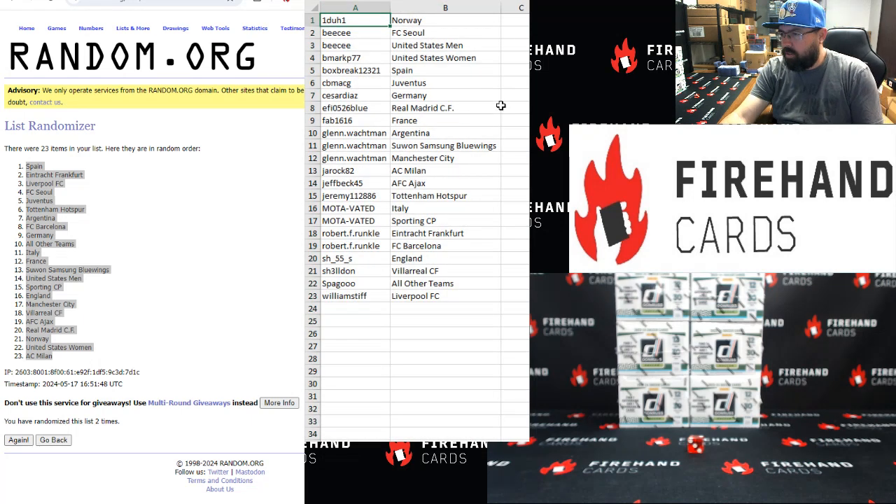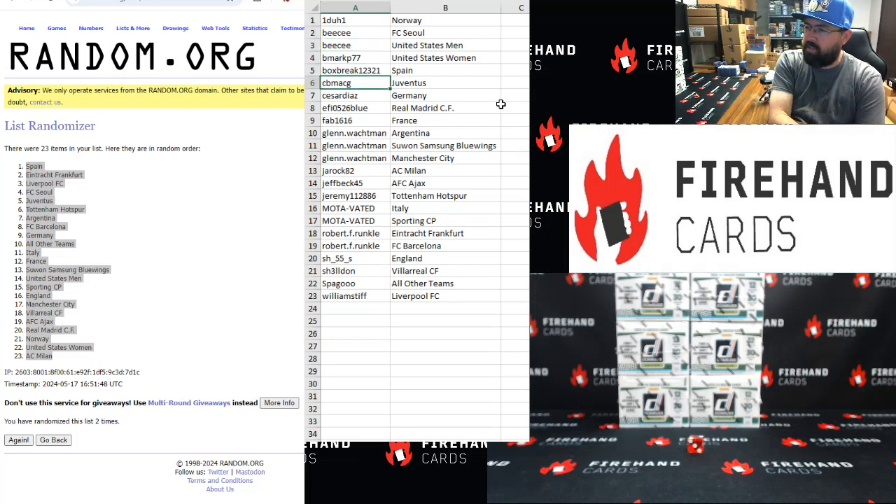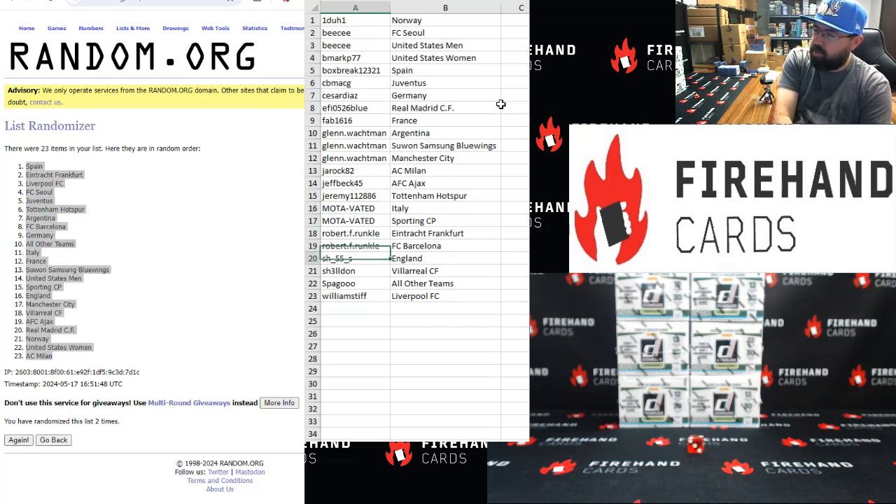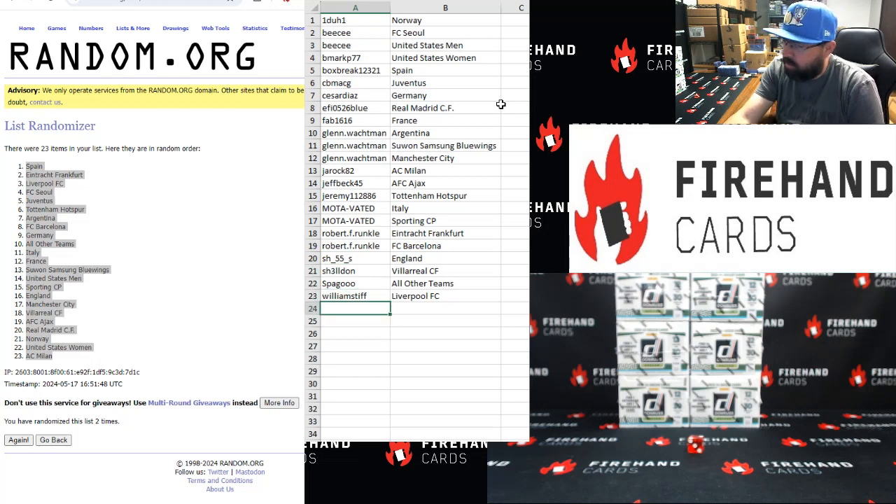Participants and teams: 101, Norway, BC, FC Seoul, Team USA Men, BMark, Team USA Women, Box Break, Spain, CBMACG, Juventus, Cesar Diaz, Germany, EFI, Real Madrid, FAB, France, Glenn Walkman, Argentina, Suwon Samsung Blue Wings, Manchester City, Jawrock, AC Milan, Jeff Beck, AFC, Ajax, Jeremy 112, Tottenham Hotspur, Motivated, Italy, Sporting Portugal, Robert F. Runkle, Eintracht Frankfurt, Barcelona, SH55, England, Greg Villarreal, Spago with the catch-all spot, and William Stiff with Liverpool.